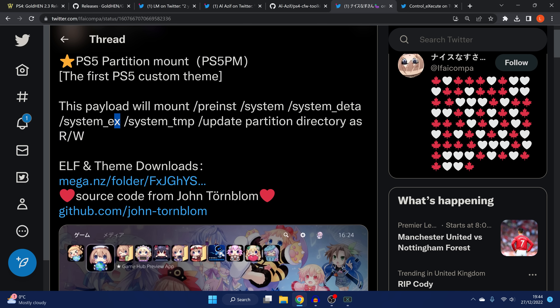The system EX directory in particular contains a lot of content for custom themes — things like your home menu, background music, various icons, background images, settings icons, and function icons. With read-write access to those directories, we can now essentially create our own permanent custom themes like we've seen on the PS4, just by swapping out the files with FTP.